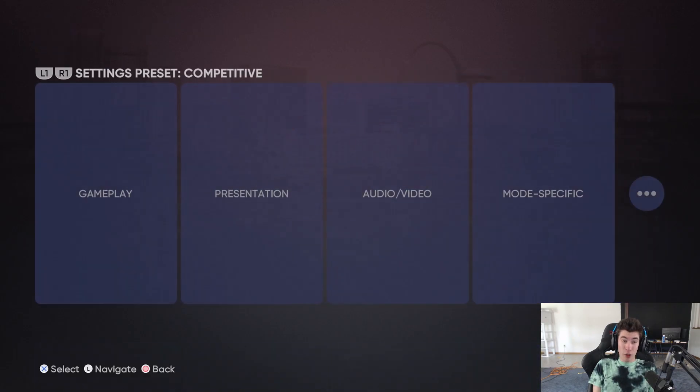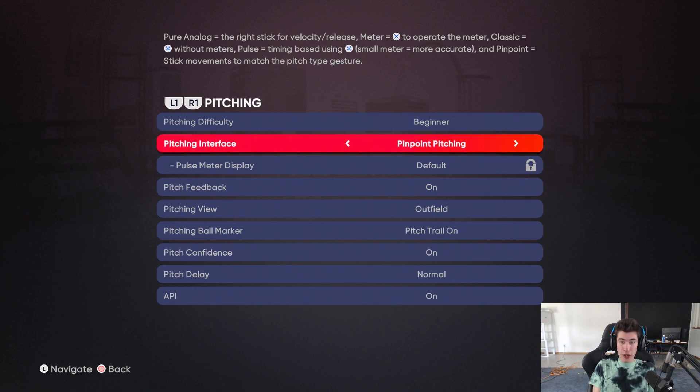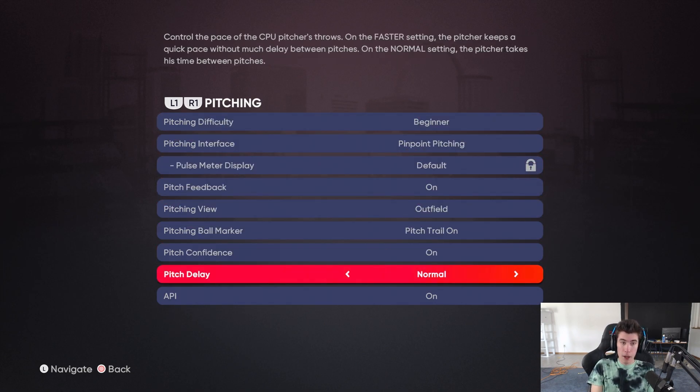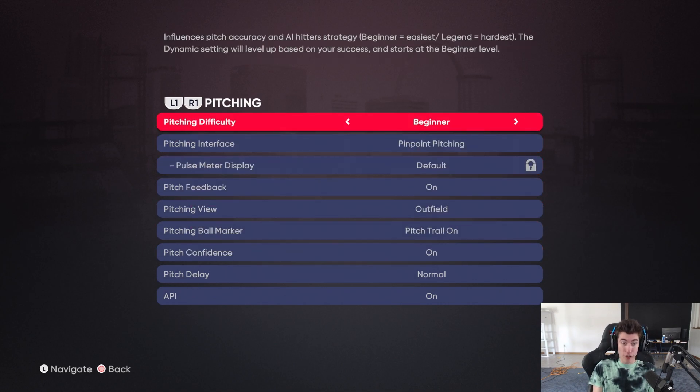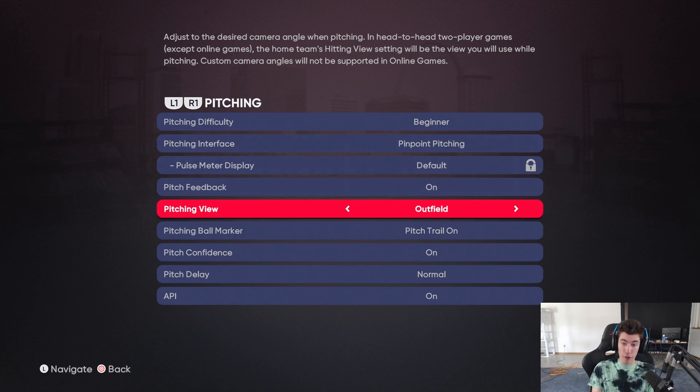For pitching settings, use whatever interface you're most comfortable with. I think pure analog or meter will make things go a little faster since pinpoint requires more attention. The key setting is difficulty: make sure you have Beginner set, because I believe you get the same amount of XP as you would on Legend.